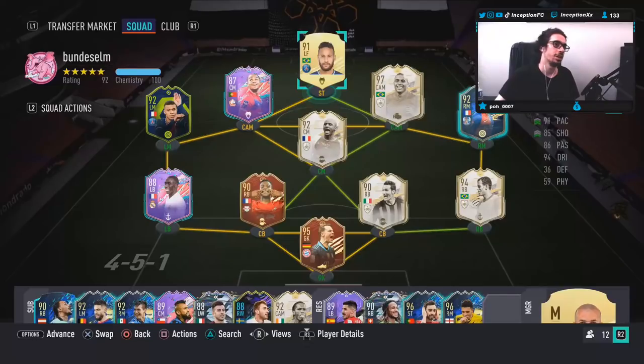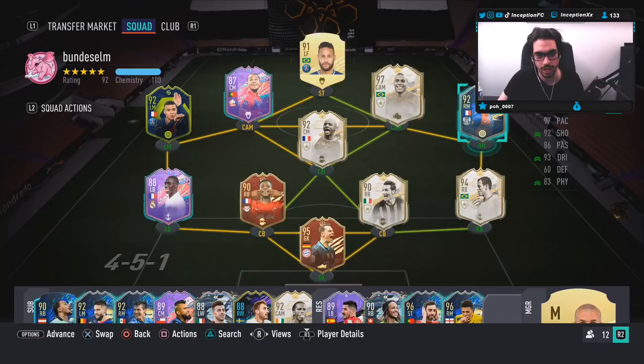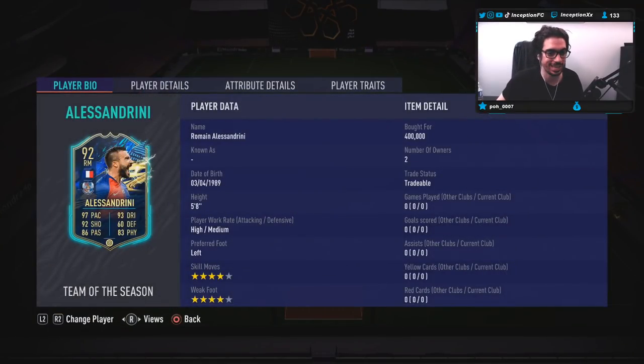Hey guys, what's going on, Inception here and welcome to another video. Today we have the new Team of the Season Alessandrini card to review. We are taking a look at a card that is five foot eight, high-medium work rates, left-footed, four star skills with a four star weak foot. Right off the bat, this looks like someone that's going to be absolutely incredible to use.